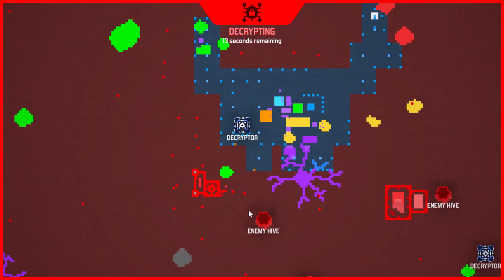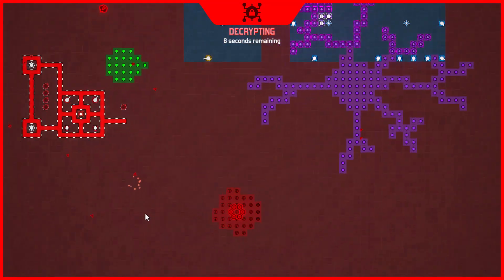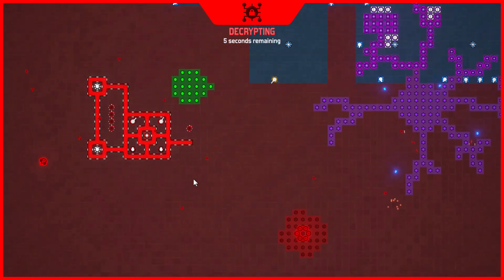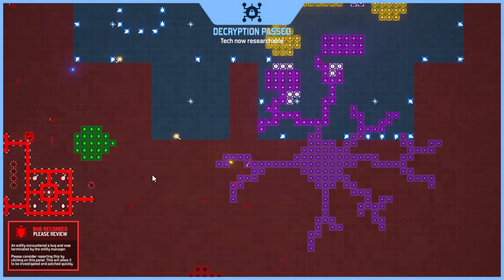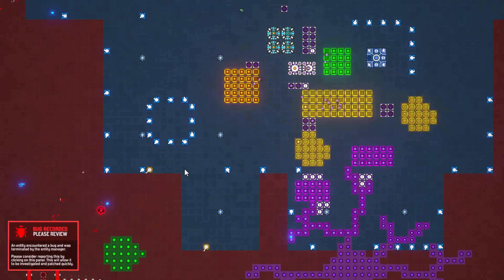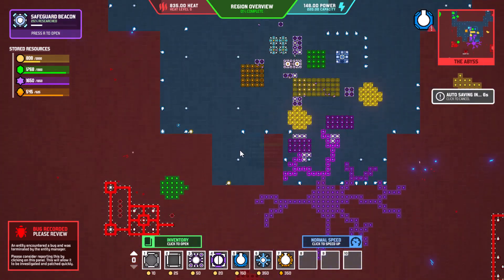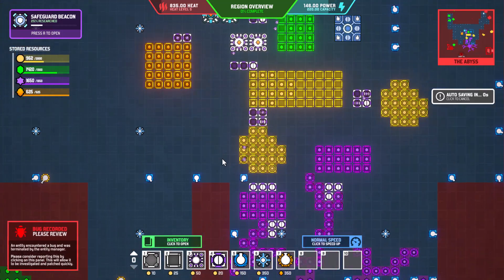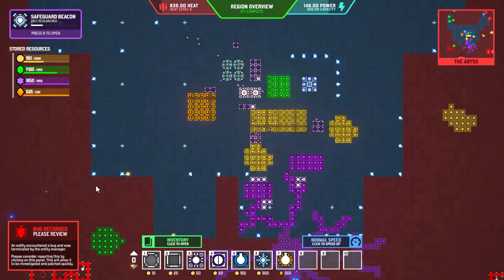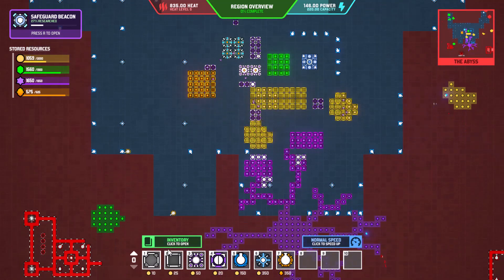We need to knock that hive out as well and work our way over. We passed our decryption — we did our job. We can get rid of all of this stuff because we don't need it anymore. We're just fighting off the last of the bad guys from that attack. We're going to stop the recording here to save the game and check for any bug problems.